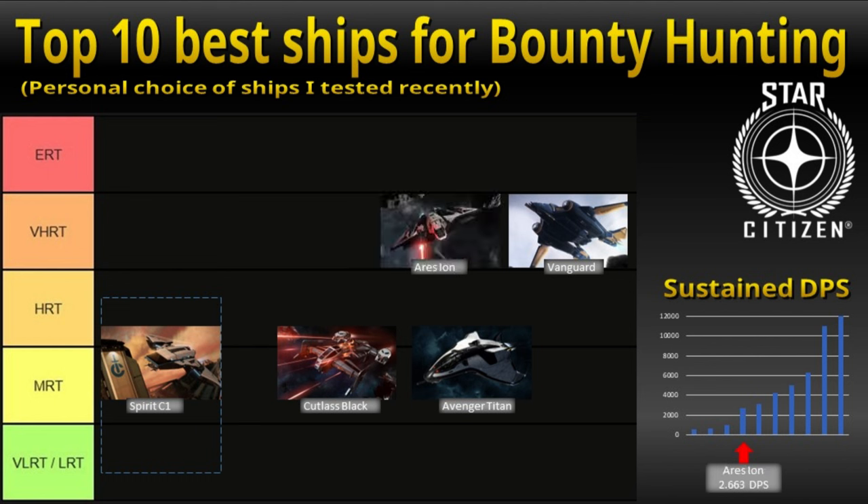The RSI Ion is another heavy fighter and thankfully back to former glory. I still miss the sniper feeling we had when the ship was released. But anyway, it has all we need to do VHRTs. It can move, it can punch, and the engine sound is awesome. I like the ship a lot, like the Spirit. It comes equipped with everything we need — no upgrades required whatsoever. You can play around with missiles or size 5 torpedoes, but that is only the icing on the cake. A fine ship overall.